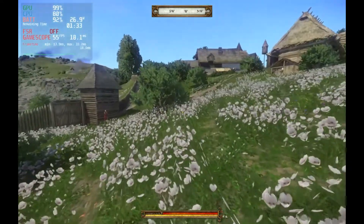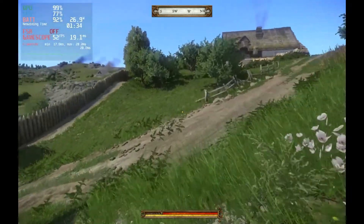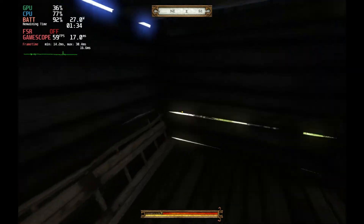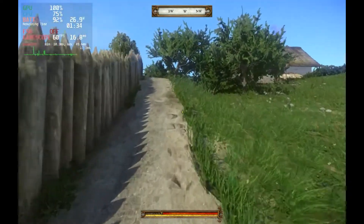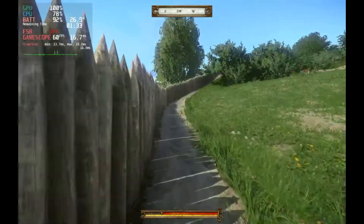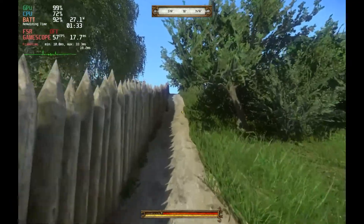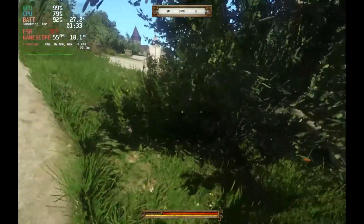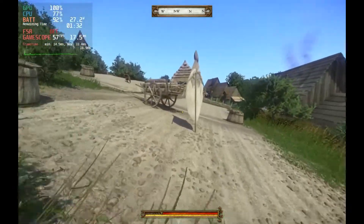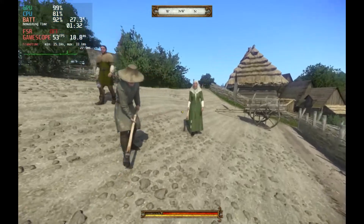At 1280 by 800 native resolution and medium settings, this game still looked great on the Steam Deck. Later in the game there are towns or castle areas — basically castles with a town inside — and I know those areas are much more difficult to run. But I'm sure you'll get at least 30 frames per second on medium settings, because the game almost ran at 60 in the beginning area. Worst case scenario, going into those towns might half your frame rate sometimes.